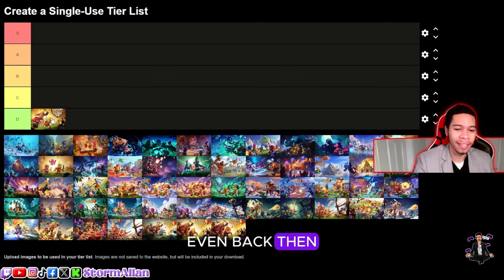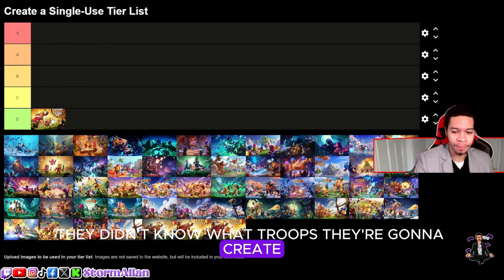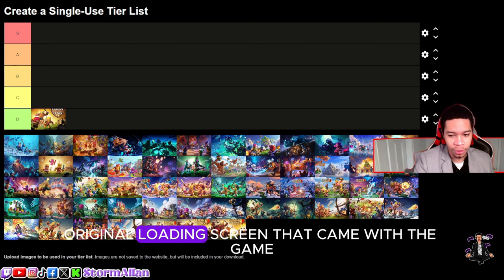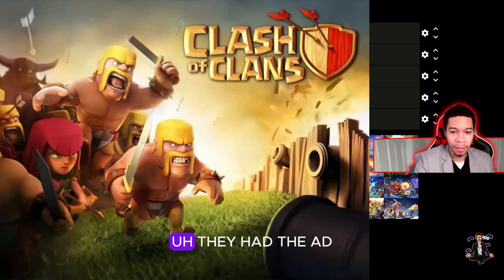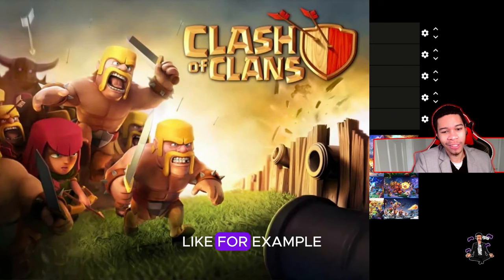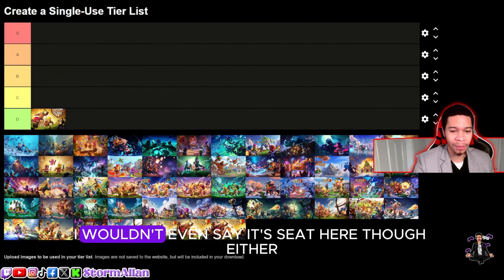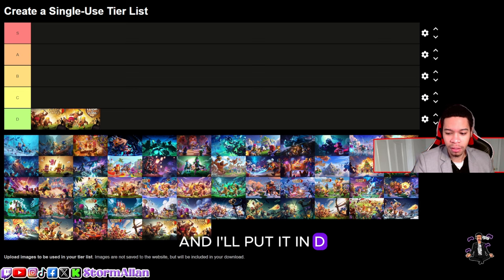Even back then they could have done something more, but I think they were just feeling out the game — they didn't know what troops they were going to create. Then we have the original loading screen that came with the game when they finally got the logo. They added the PEKKA in the back, and this is where they started with a comedic standpoint, like having the barbarian with an arrow in his head. I'll put them both in D.